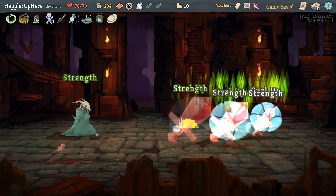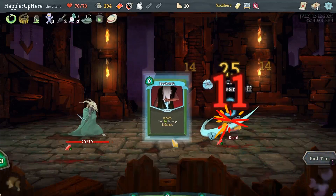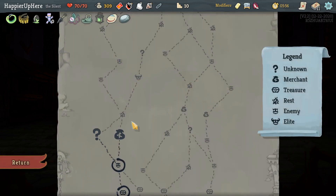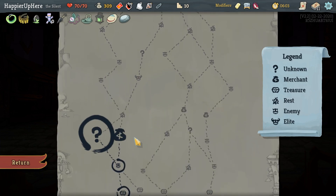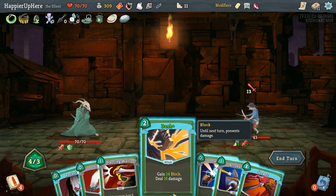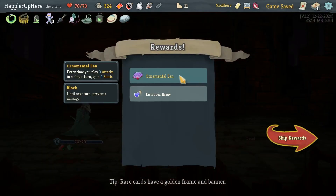We got Smiling Mask — the merchant's card removal costs 50 gold. Looking for a Dagger Spray — this guy's still alive, but I have a Backstab at least. Most enemies don't start with one dexterity. We got a Strength Potion. Do I want to shop here? It would help me get more defensive cards, but I need to maximize question mark rooms. This guy's a Looter so that's not super useful. Let's do Dash to not take any damage and then Skewer.